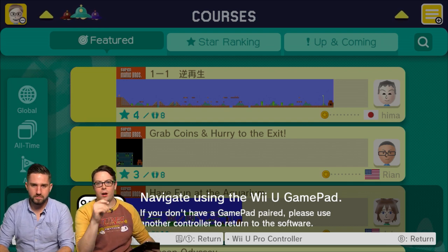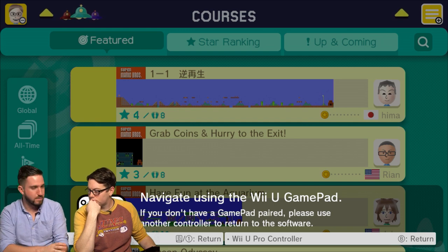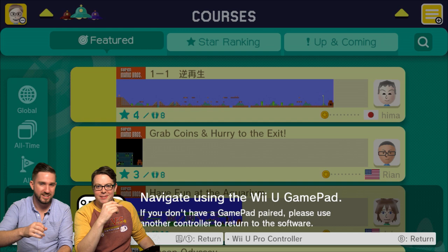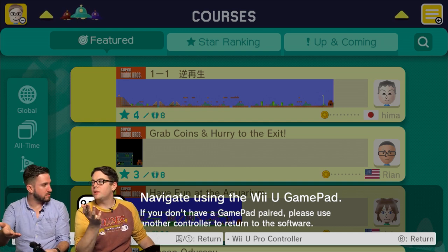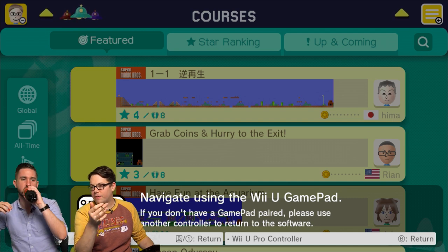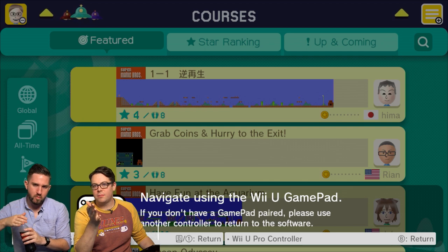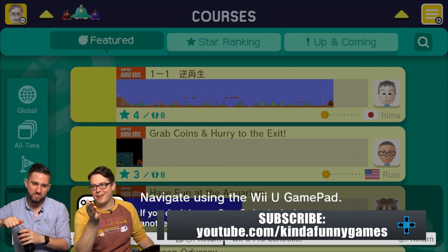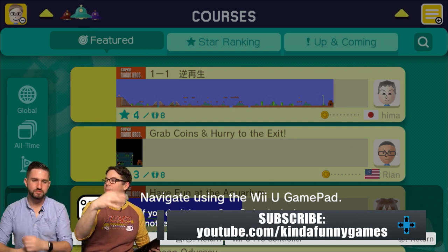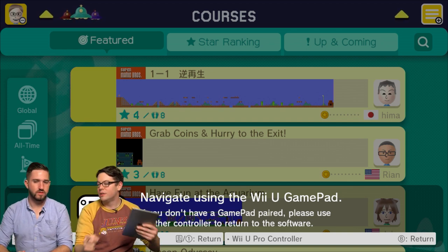So what we're doing today is we're playing Mario Maker, which I'm really excited about. The best friends out there on the Kinda Funny forums — KindaFunny.com slash forums — they made some Mario Maker levels. We fell in love with Mario Maker over the weekend; it came out on Friday. So the idea was to do a Let's Play for the Kinda Funny best friends where we play their levels.